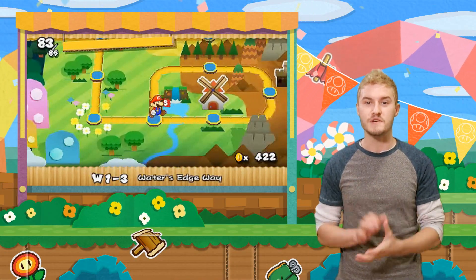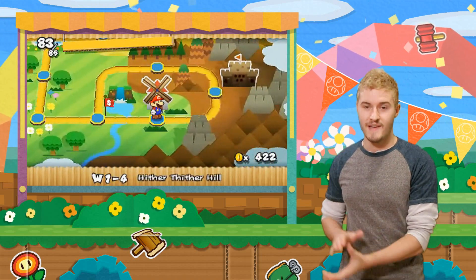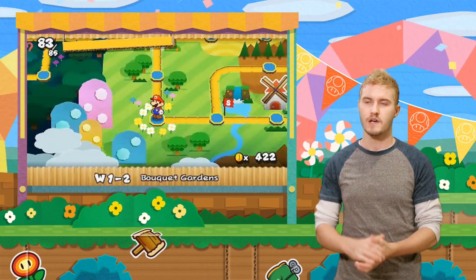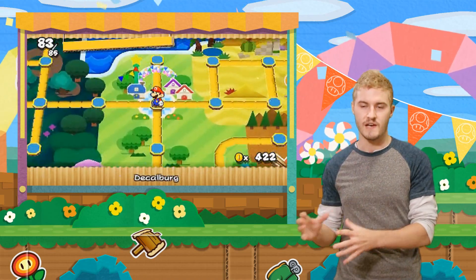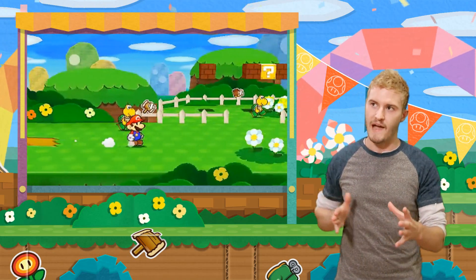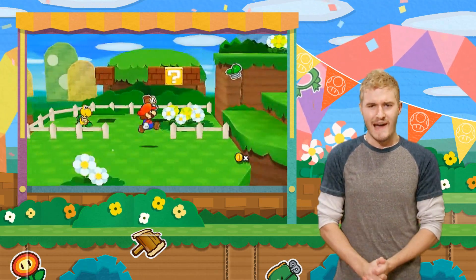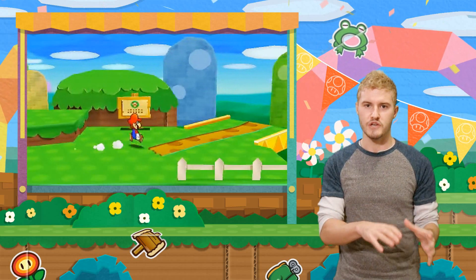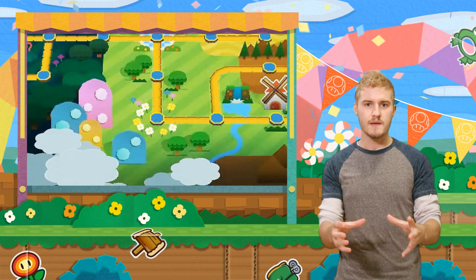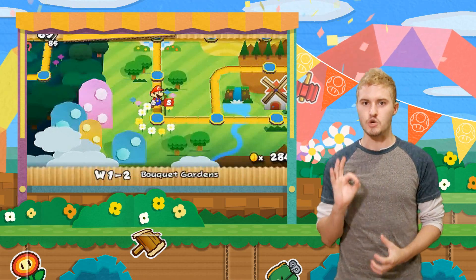One of the really cool new features in Sticker Star is the introduction of an overworld map. It works similar to a classic 2D Mario game where you have levels like 1-1, 1-2, 1-3, and it allows you to jump from one level to another way faster. This is really what you would want out of a handheld Paper Mario game. Handheld gaming is supposed to be something you can play in shorter spurts, so an overworld map works really great with that in mind.